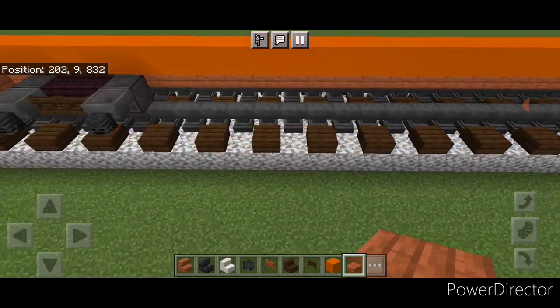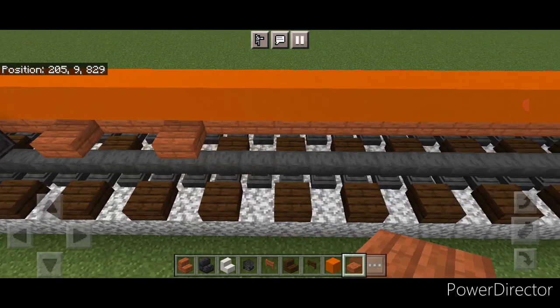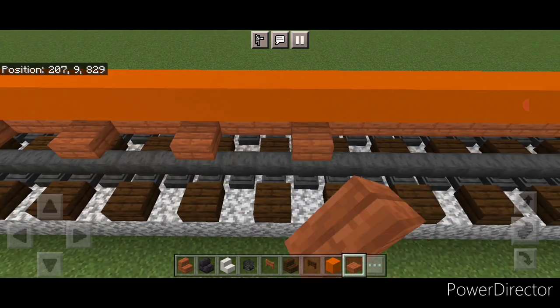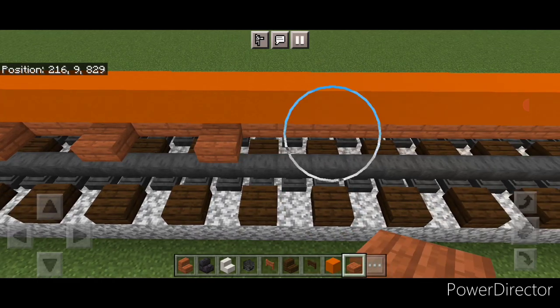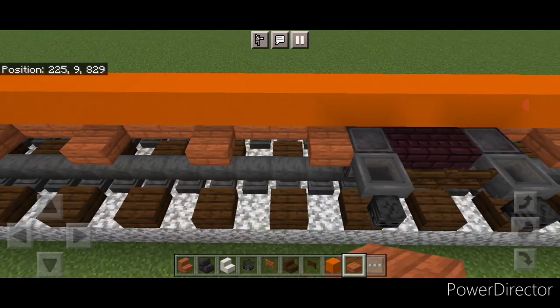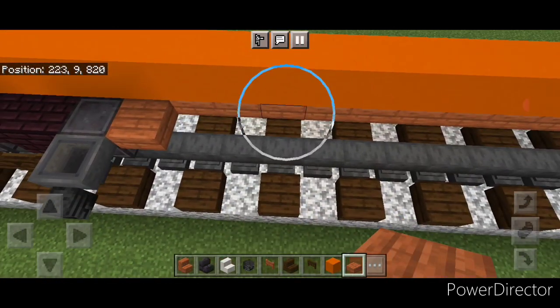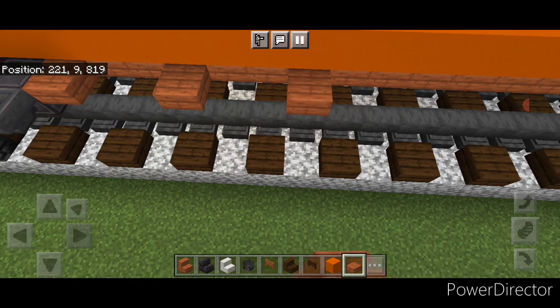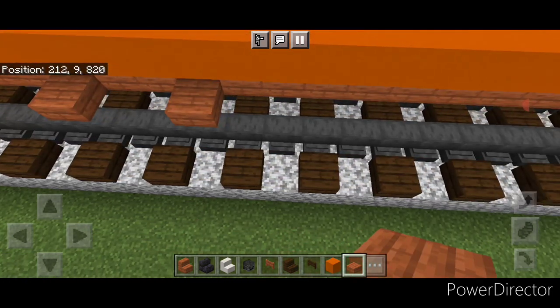Then we're going to go two empty blocks of space and then a slab, skip to a slab, skip to a slab, and keep doing that all the way across the middle here with two empty blocks of space between each slab. Then we'll copy it over here — a slab and then keep leaving two empty blocks of space between each slab and come all the way down this side.